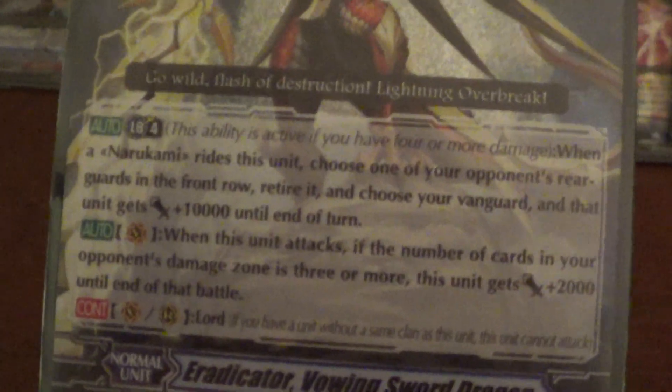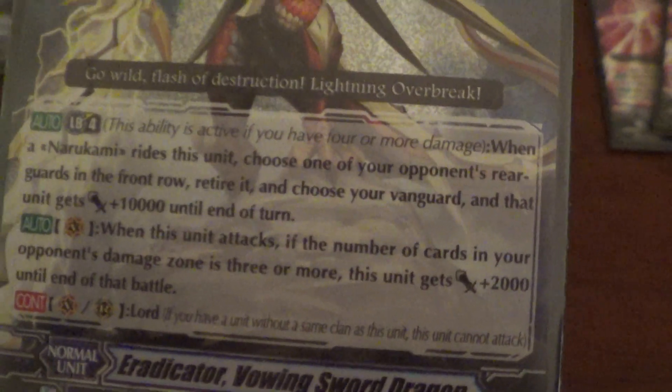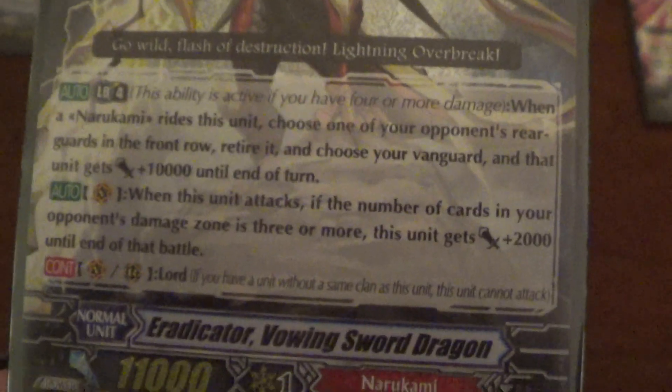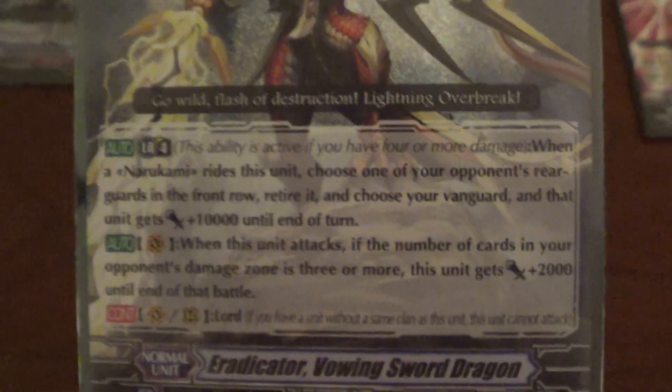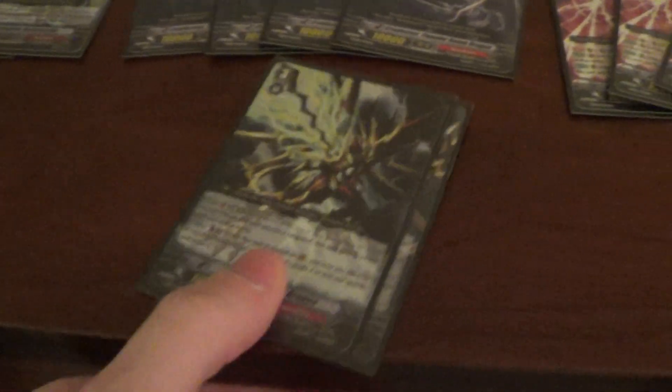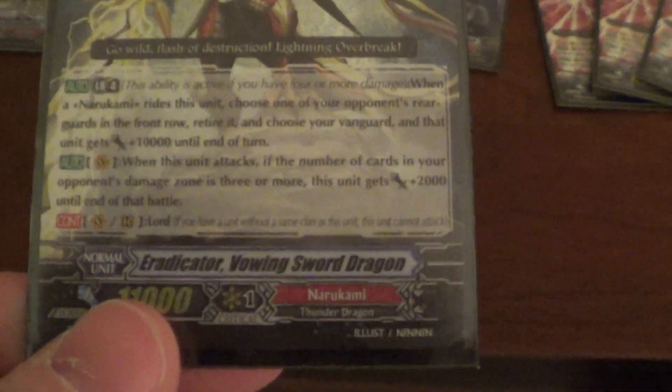One Eradicator Vowing Sword Dragon — this is the break ride, which you get in the trial deck. He does limit break four: when Narcomi rides this unit, choose one of your opponent's rear guards in the front row and retire it, and the chosen Vanguard gains 10,000 till end of turn. So combo that with Thunder Break — I can snipe two rear guards instantly. I don't want to focus necessarily on Eradicators just because they're going to be freaking expensive. He also has this other ability where if you have three or more damage, plus two. He's an 11k, which is pretty good, and that art is awesome. What I usually like to do is have this guy on Vanguard, next turn ride, counterblast two, snipe something, snipe something else — pretty much snipe your whole front row or whatever the heck I want.